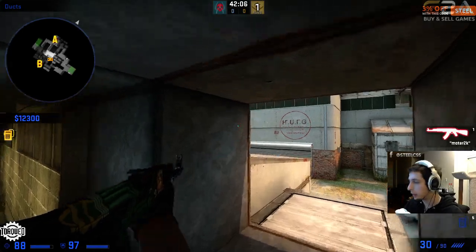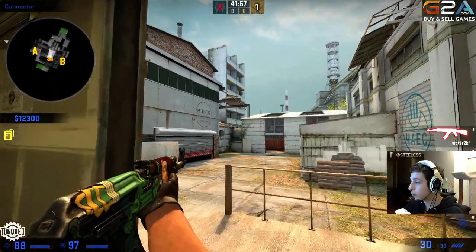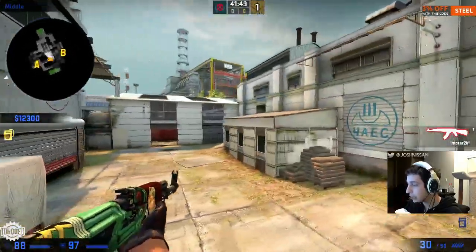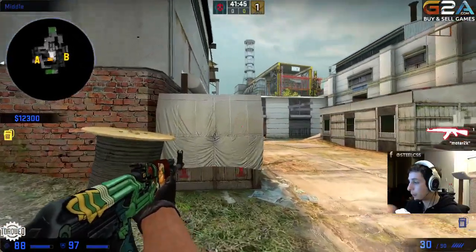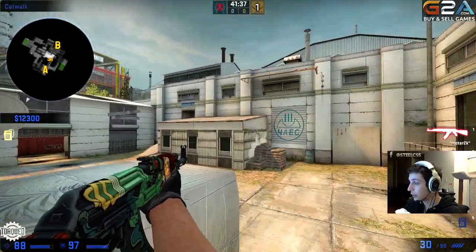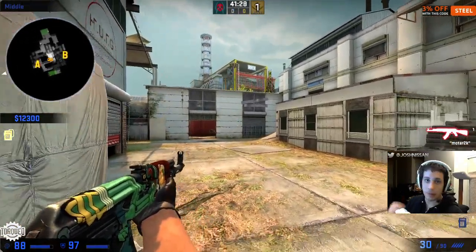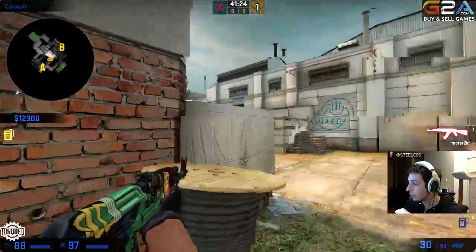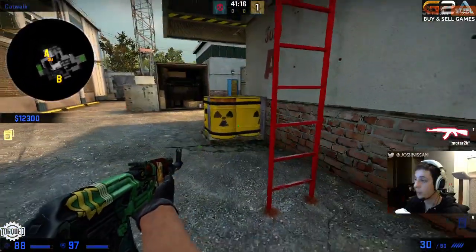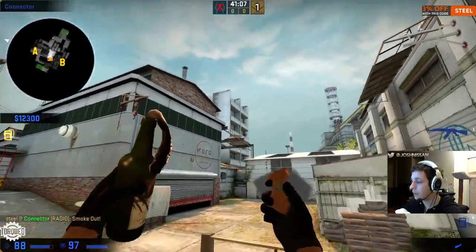In a 1-3-1 setup — 1A, 3 middle, 1B — you can play a guy back here watching the boost, have the vent guy and highway guy boost each other over mid aggressively. You can pre-stack sites or move between sites freely. Adding more people to middle and taking them away from the side sites can actually be beneficial rather than detrimental. If there's a B rush and you have a highway guy, a middle guy, and a vent guy, you have two guys going vents fast and this middle guy going into B from CT spawn or heaven for a fast retake or hold. Playing multiple people in middle is probably the best way to hold mid as a counter-terrorist, and this smoke at main is the most crucial smoke grenade on CT side to actually hold mid.